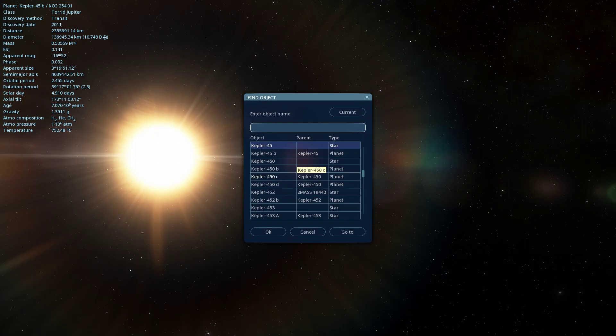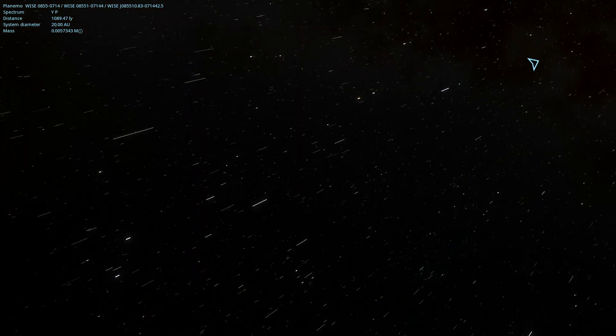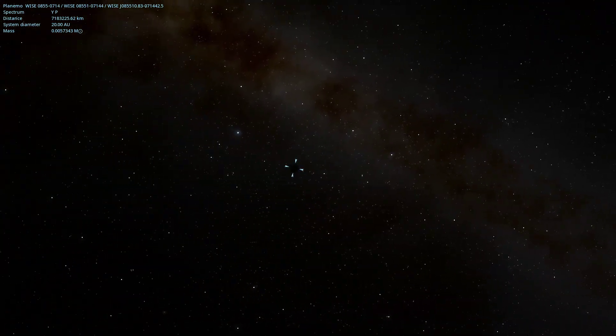I was also asked to go to a brown dwarf known as WISE 0714. This is apparently the coldest brown dwarf currently known. And I just zipped right by it, because I'm very good at this.